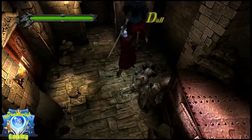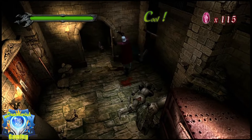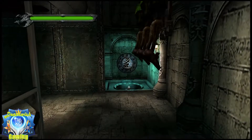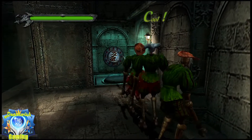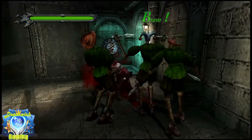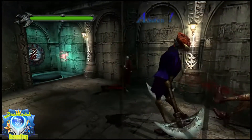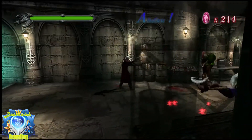They're very common enemies on normal, but on Hard and Dante Must Die you'll see shadows and blades. That throwing of the blades is gonna be paragraph number 4.